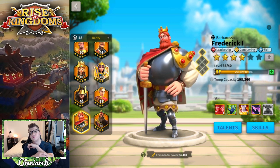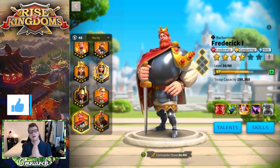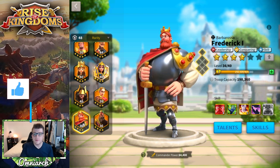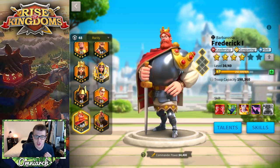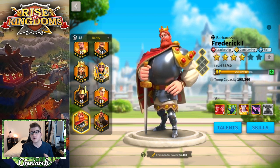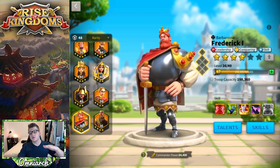Frederick the First is a leadership, conquering, and skill-based legendary commander. You can get sculptures of Frederick from golden chests in the tavern, you can also get him in the expedition medal shop — though he's relatively rare to appear there. You can also convert your universal legendary commander sculptures into Frederick, which I do not recommend.